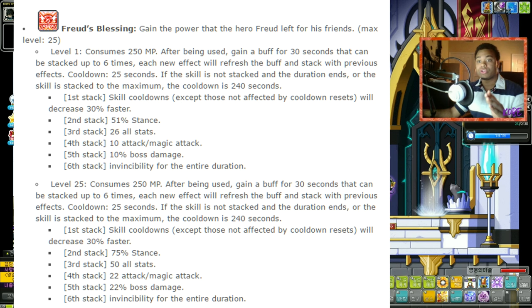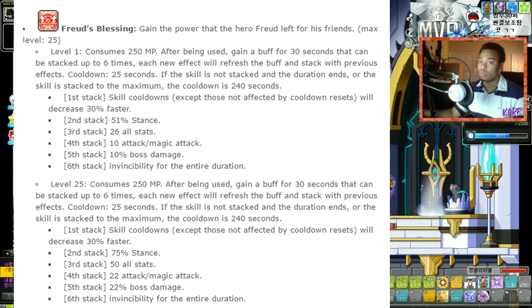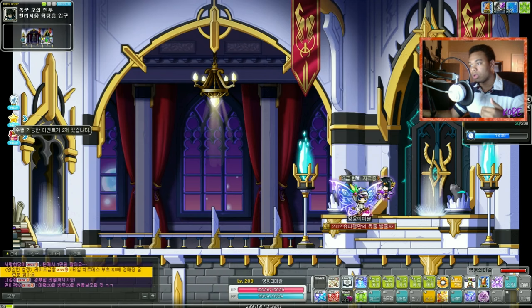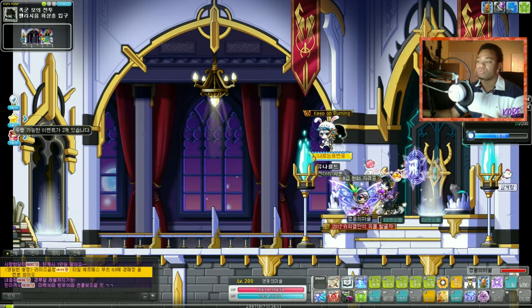If the stack ends or the skill is stacked to the maximum, the cooldown is 240 seconds. The first stack gives skill cooldown decrease — 30% faster. Second stack: 51% stance. Third stack: all stats. Fourth stack: 10% attack. Fifth stack: 10% boss. Sixth stack is essentially god mode for 30 seconds. The values are cumulative, so you don't lose skill cooldown or stance as you progress — you gain all effects as you stack them.